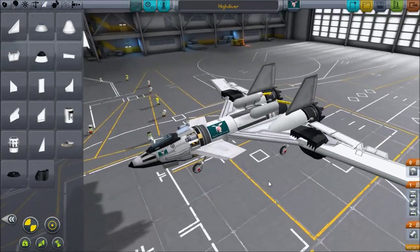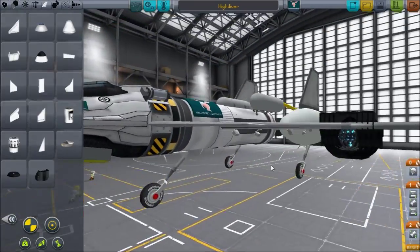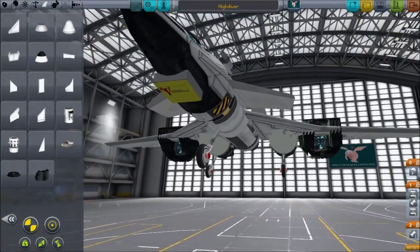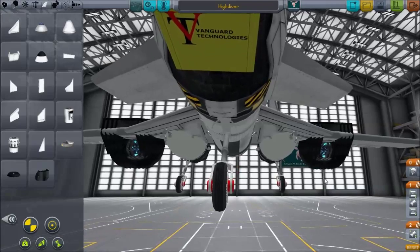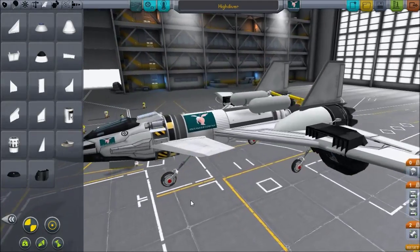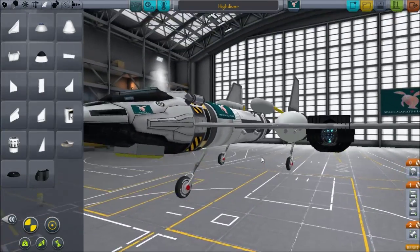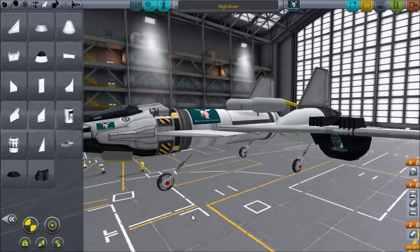Hello everybody, my name is Bob and this is a KSP quickie with Bob. The objective of today's quickie is to test out a parachute mod — the name of which escapes me — but this is the part which allows the Kerbal to parachute individually from space. We are going to attempt to do just that.